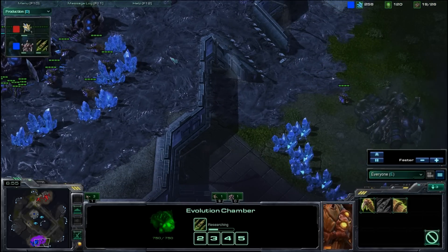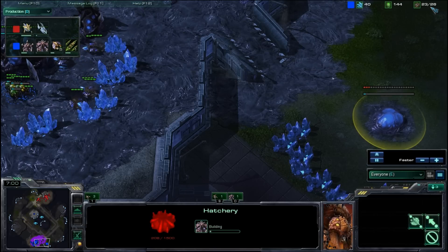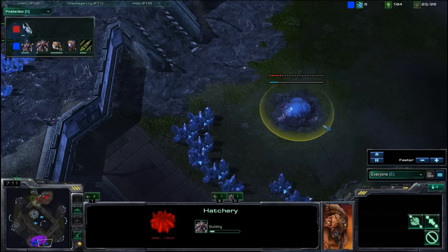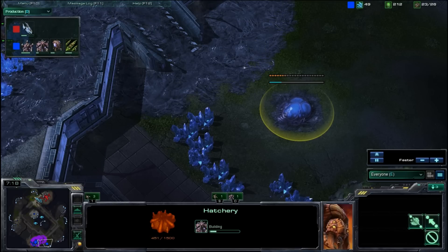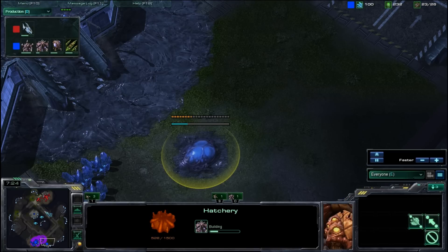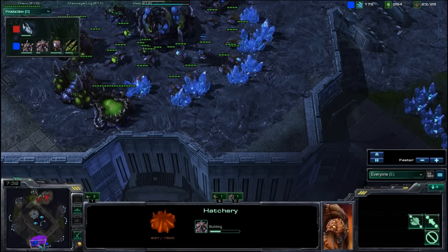I've now gained enough minerals to pop out a Hatchery — you'll notice 23-26 supply, in no particular hurry. Do not fast expand in Bronze League. It will come back to screw you if there is some sort of fast attack coming your way. In this case I made sure I knew I was safe before I plonked that down, because I can see the attack coming if it comes, and I've got all the time in the world to prepare defenses. So it was a safe bet.